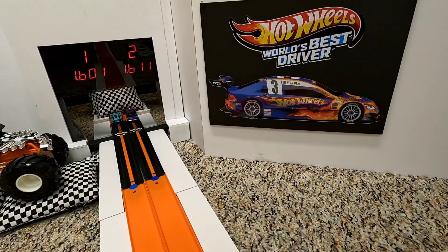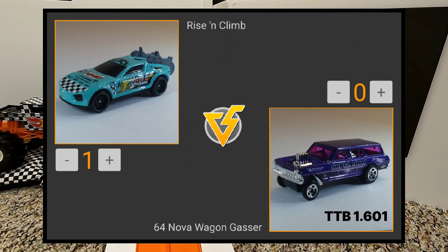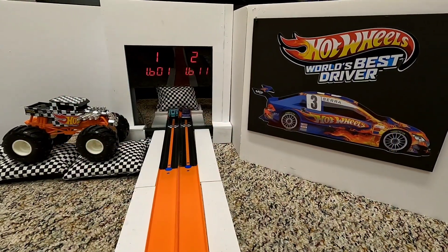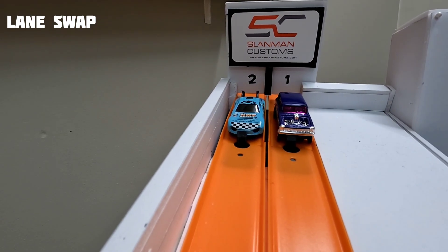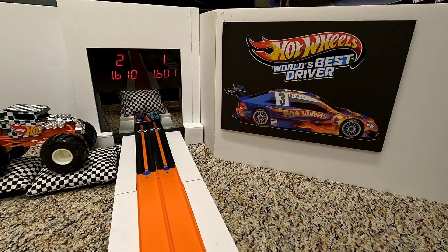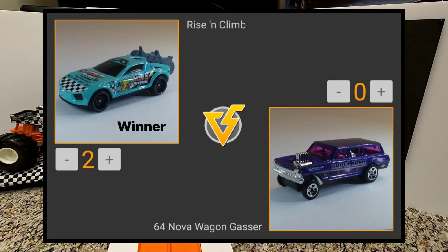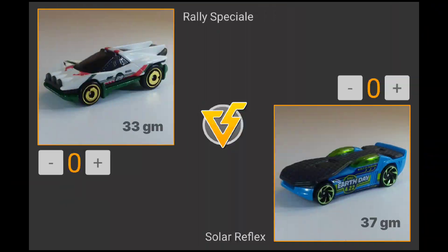The Nova Wagon Gasser keeps it close but not quite enough in race one — Rising Climb crosses the line first with a 1.601, the new time to beat. They swap lanes for the second run, and Rising Climb lays down yet another 1.601, turning that same time in both lanes. That's two wins and the fastest time — Rising Climb racing off to the final for the G Case race.